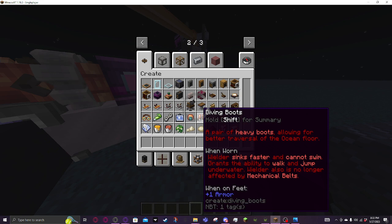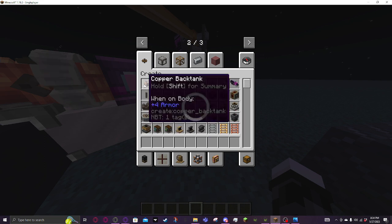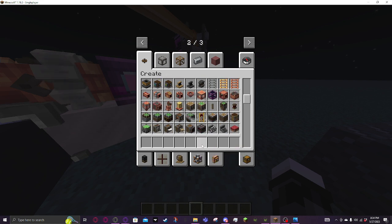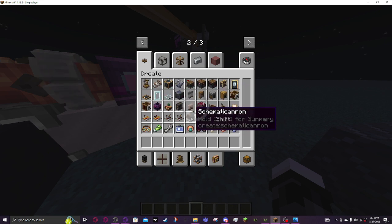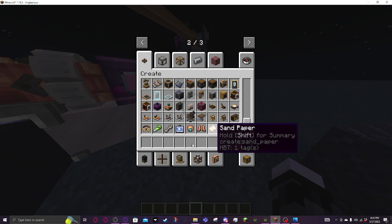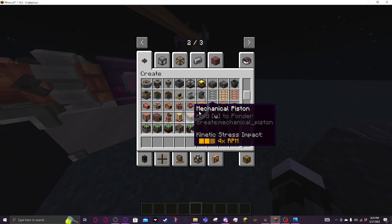There's diving gear — these keep you on the ocean floor so you're almost kind of walking. This diving helmet works with the copper back tank to let you breathe. There should be some form of leggings, but I don't know what leggings would do. There's the schematic hand, which lets you place down schematics and use a can to go block by block. You know fluids — a lot of fluids.